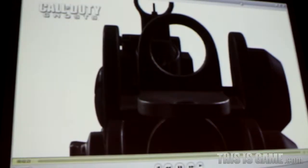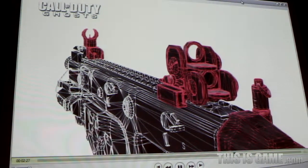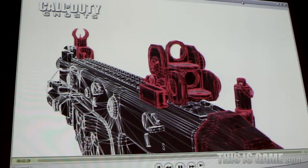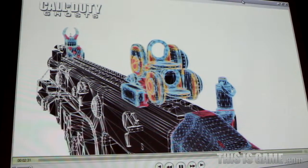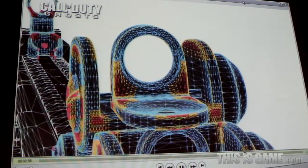And now with Sub-D enabled. Without Sub-D, the sight that should be rounded is jagged because of a normal polygon count. But with the function turned on, it's perfectly rounded because Sub-D has exponentially boosted the polygon count of the weapon.